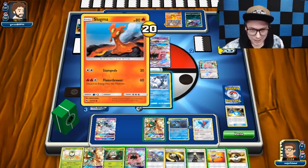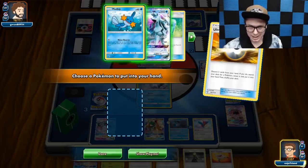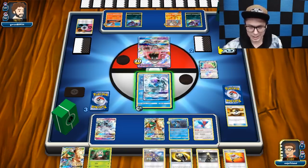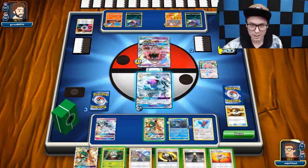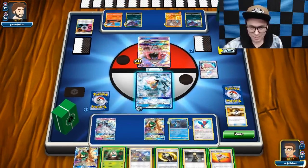So let's Ultra Ball away the Dartrix and the Lele, and get myself that Ninetales. I have my three Stage 2s in play — Decidueye, Swampert, and Porygon Z — so I'm pretty close to winning the game. I just need to win with Swampert, and I don't think he really has a lot of other ways to knock me out right now. So we'll gladly just Feather Arrow the Zorua, and then Ice Blade. Benching the Rowlet is good. Cynthia just to see more cards — put the Counter Gain here.